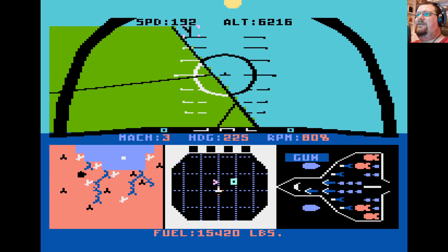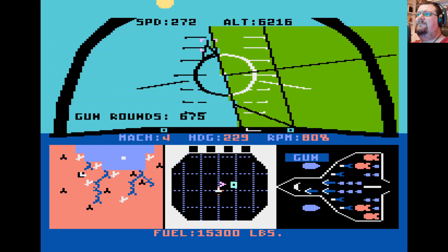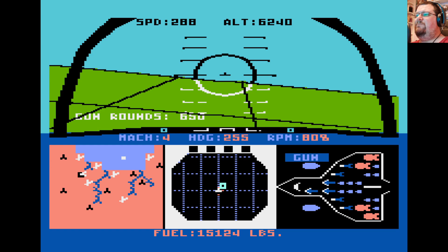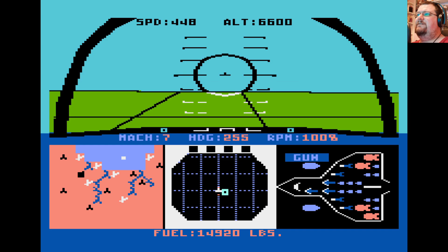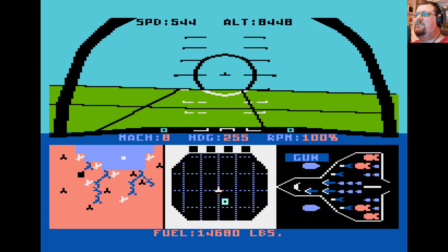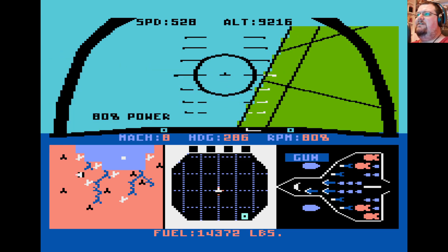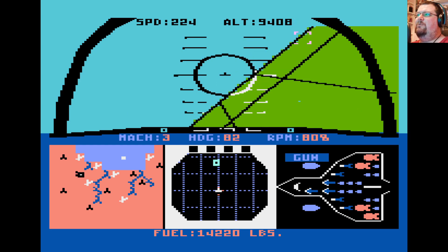That sort of patchwork grid pattern underneath you at all times never gets any closer, so it can sometimes feel a little bit tricky to judge how high you are — which can be troublesome during bombing missions. We're taking damage from something, and I think that's probably thrown our bombs off target as well. This game was using some simplistic polygon graphics for the other aircraft.